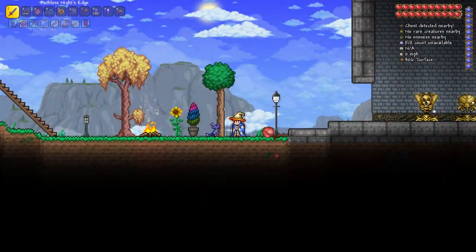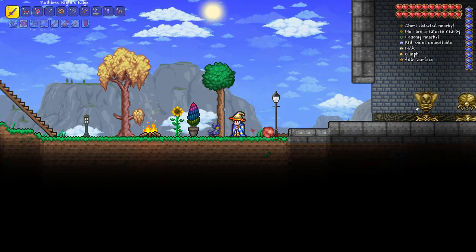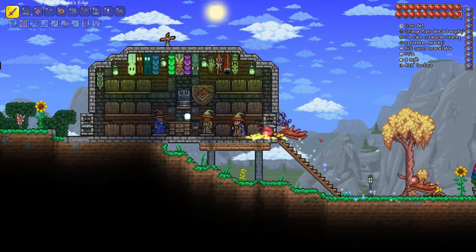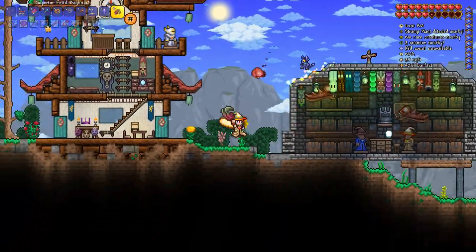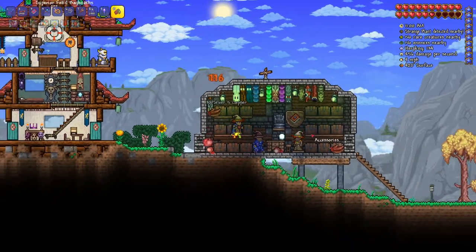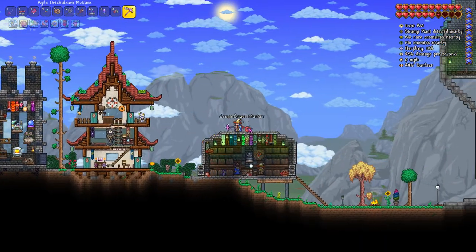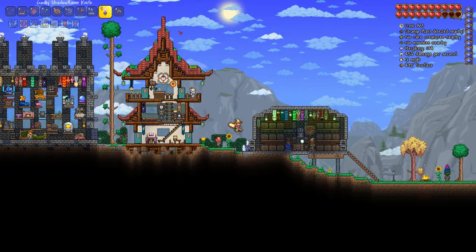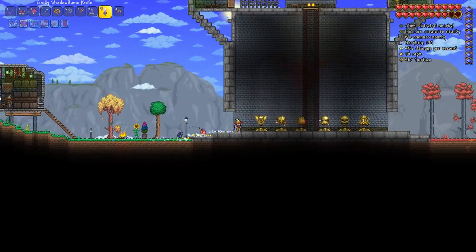Welcome back to Terraria 1.4 master mode episode 48. We gotta beat a mechanical boss — I tried the Destroyer last episode and yeah, it didn't really go that good. I got some new toys, but I really need to figure that out. Need the Destroyer, oh boy.